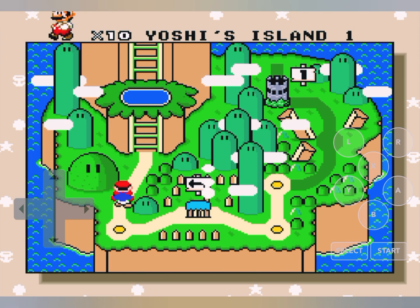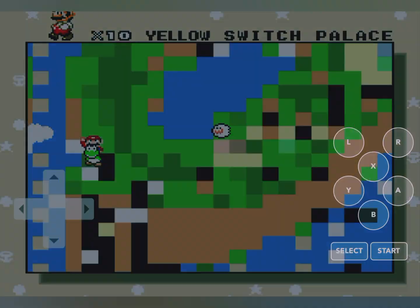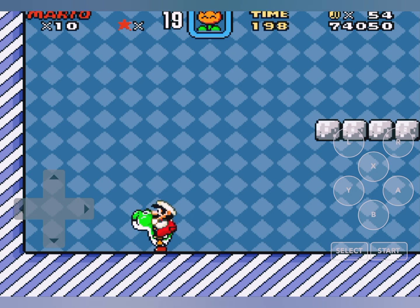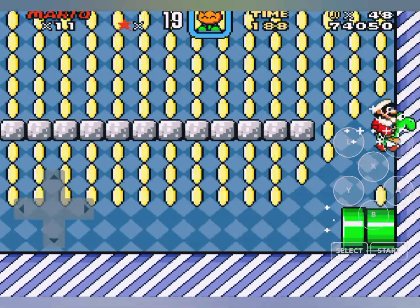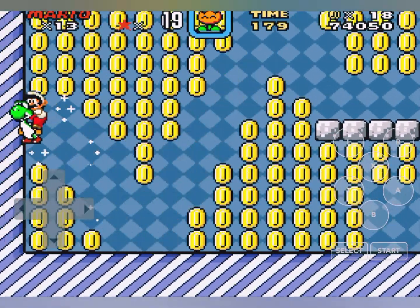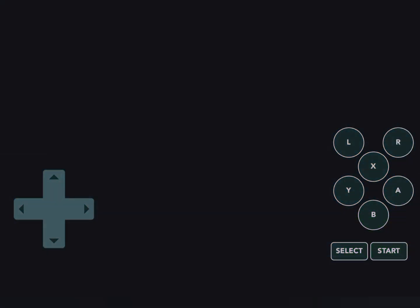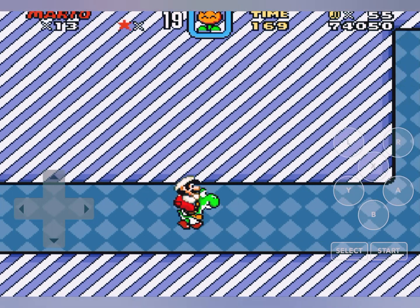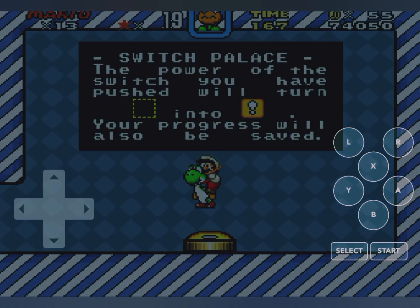The video is nowhere near finished so let's go up to the bonus row. It's not really a bonus stage, it's just a switch palace — whatever it's called. Let's step on it. Easy coins: 40, 50, 60, 70, 80, 90, 100 — and now we have 13 lives. Mario is stacked right now, there's no way he's dying. Hit the switch and we are done. The power of the switch — pushing it turns those into coins, and our progress will be saved.